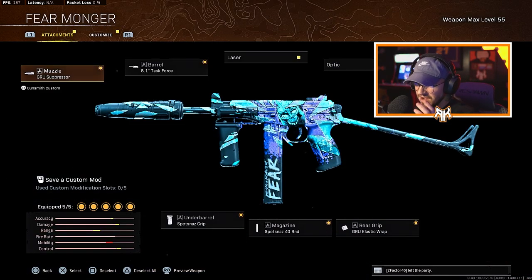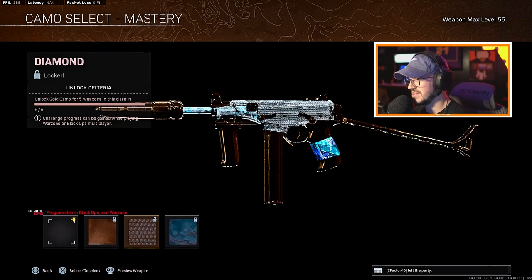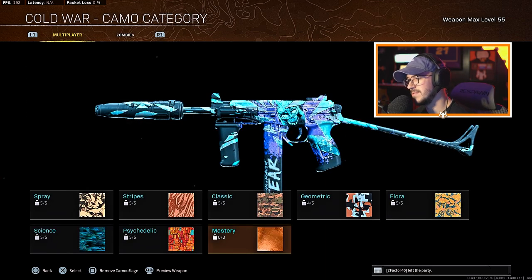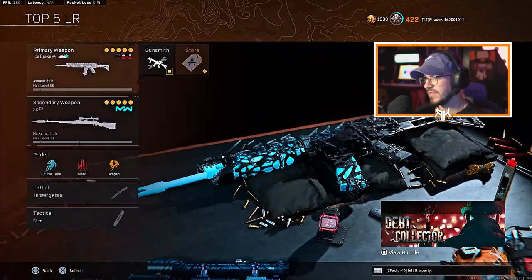The next one is the Fear Monger OTS. Nothing too crazy visually — I wouldn't say it's the coolest blueprint out there — but it does have dismemberment rounds, which makes the weapon a lot better. It's been one of the best weapons in recent Warzone history, the past couple of months. OTS, OTS, OTS — and it's still very good even after the nerf. I'll show you diamond on this; it just covers the whole weapon. But it's one of my favorite weapons, so I had to include this blueprint because of those dismemberment rounds.